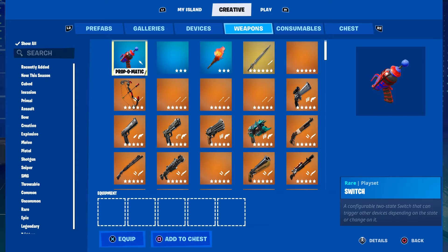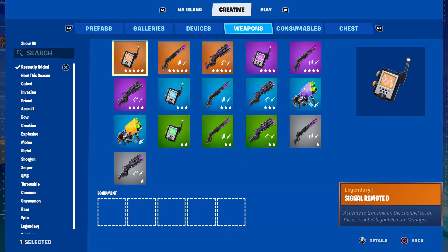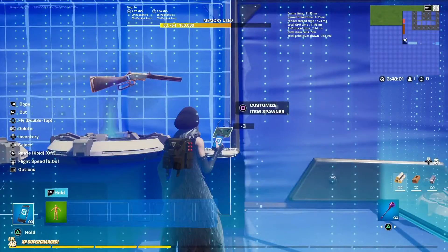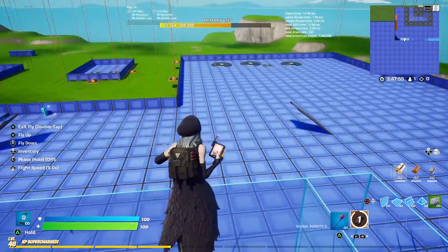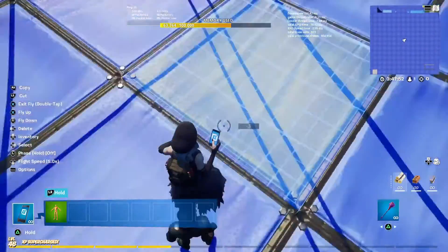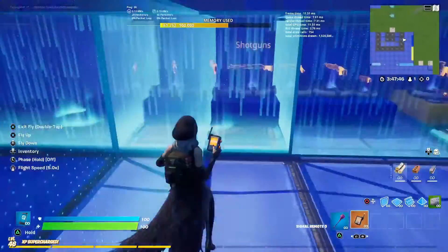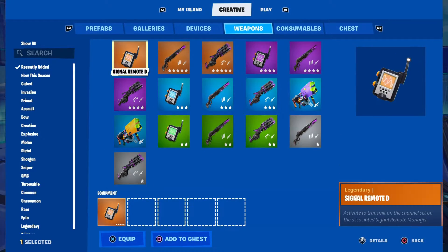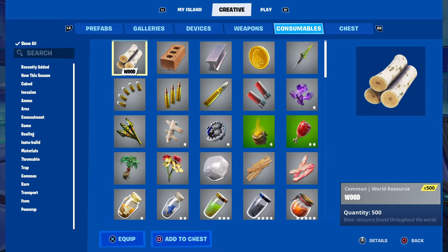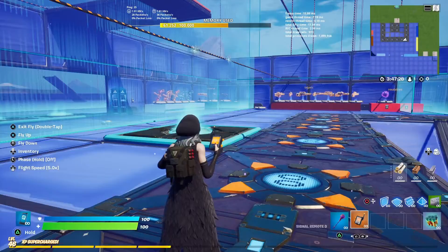Alright, something fell — what's this? What are signal remotes? Let's find out. What the heck, what does it do? What does the signal remote do, what's the point? Let's read this — 'activate to transmit on a channel.' Oh, it's like a thingy. These are our first exotic in creative.